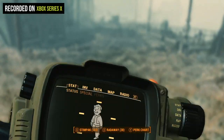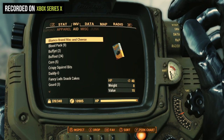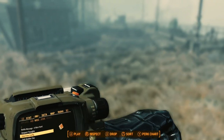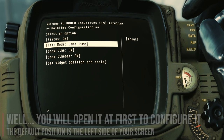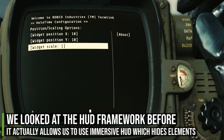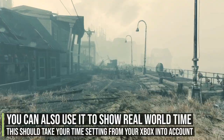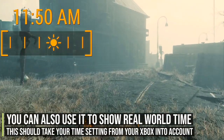Sometimes I open up my Pip-Boy just to check the time — to see how long before daylight, since I don't like running around at night in this game. This mod, Hollow Time, gives you the time without opening your Pip-Boy. To use it, you need to install HUD Framework, which allows this mod to work. It adds a clock to your screen, and you can choose the size and position using your analog sticks.